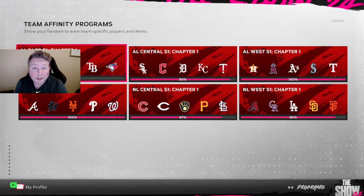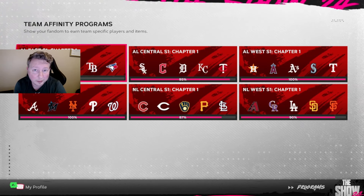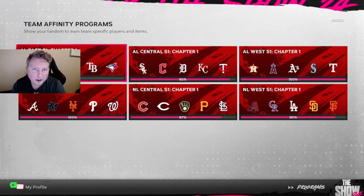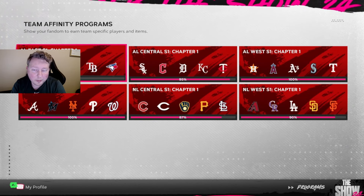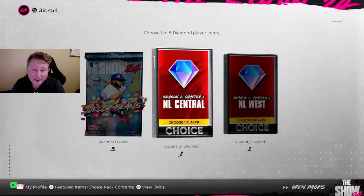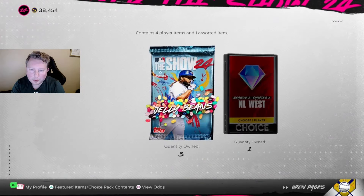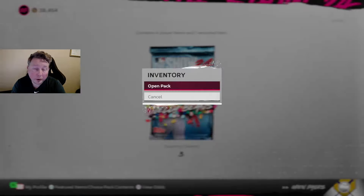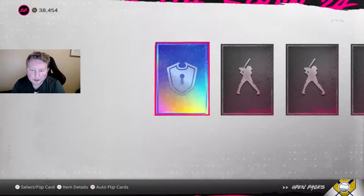Our team affinity grind has been so smooth this year - we're basically done with every division except the AL East, which we're at 15 on. The plan is to eventually get to the first boss pack in the AL East and take Gary Sanchez since he goes on the Buxton team, then run him at catcher. Using Gary Sanchez online should get us a lot of the way through that division. We got another NL Central pack - going to take Joey Votto. For the NL West we'll take Charlie Blackmon.